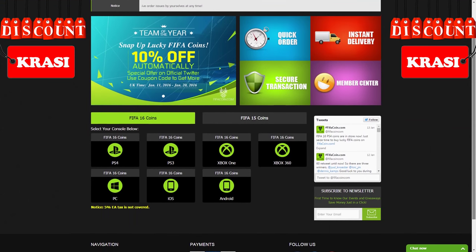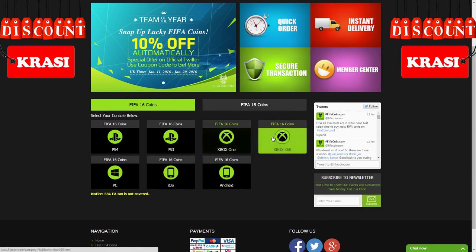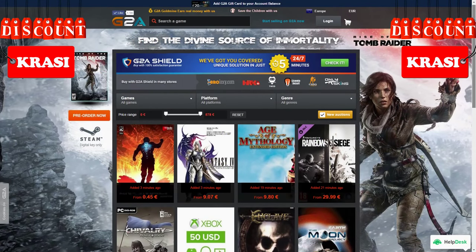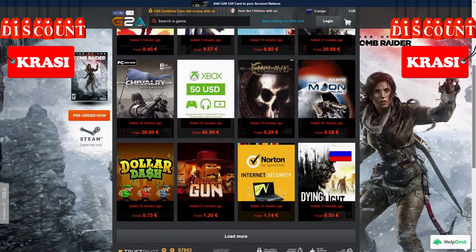For cheap and safe coins, go check the link in the description and use Krassi for a cool discount. And if you wanna buy cheap game codes and prepaid PSN and Xbox cards, G2A is also down below.